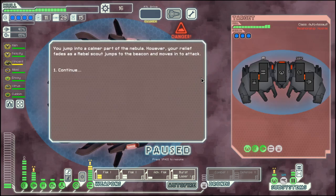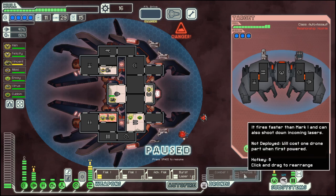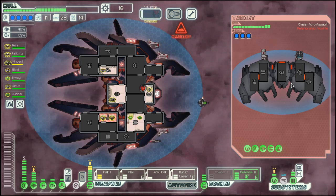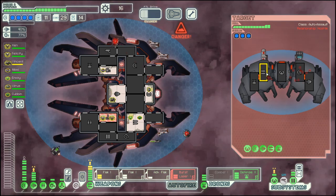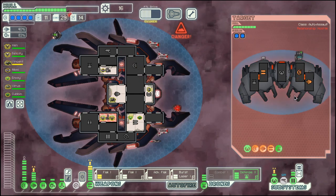Let's see what else comes our way — it's another automated ship with a missile, so let's make use of the defense drone here. Okay, that got rid of the missile.